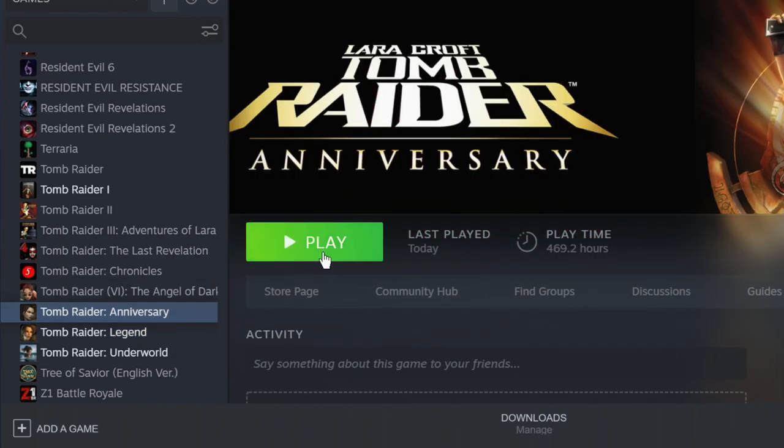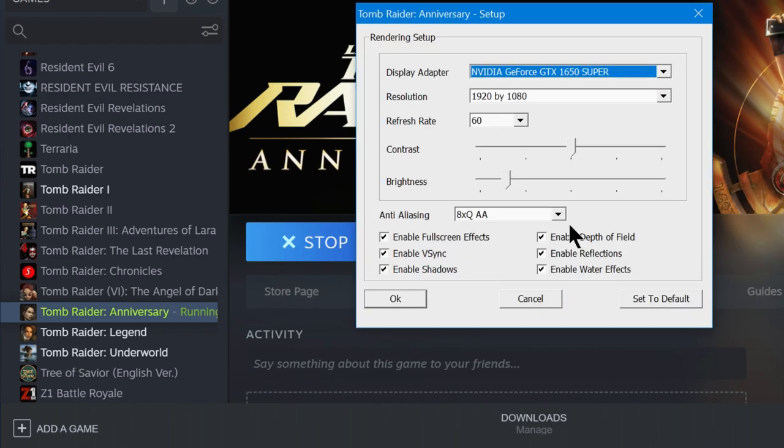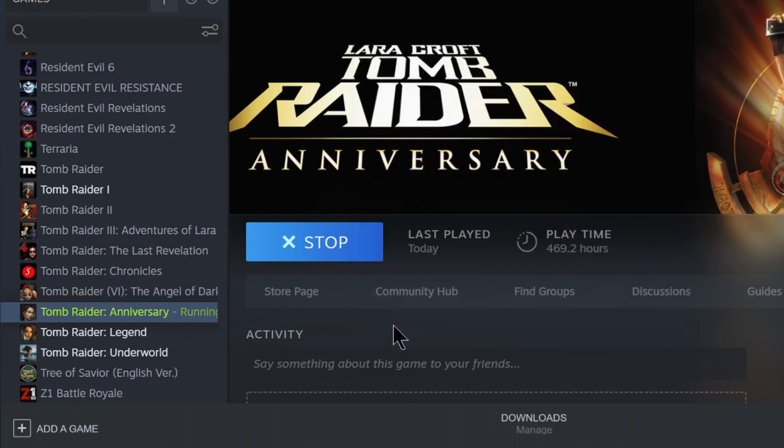Why are we disabling VSync? That's because if VSync were on, it would limit our frame rate, and we need a high frame rate to do fast, infinite bug jumps. With VSync on, the frame rate will be locked to 60 FPS, or 30 or 23 depending on your settings, and we don't want that. We want around 120 FPS at least — the higher you can go, the better. You can actually perform bug jumps with VSync on, but you won't be able to do long chains of fast jumps like the ones you see in my videos.